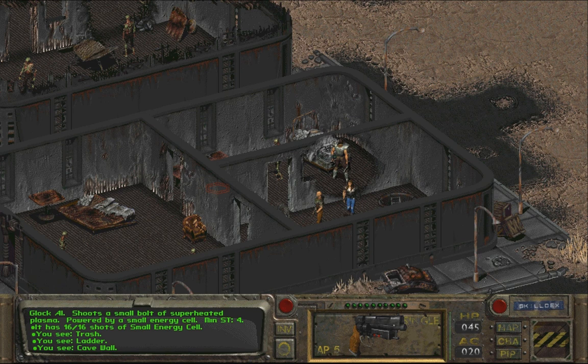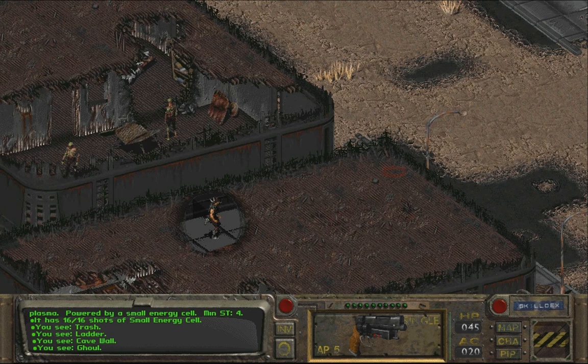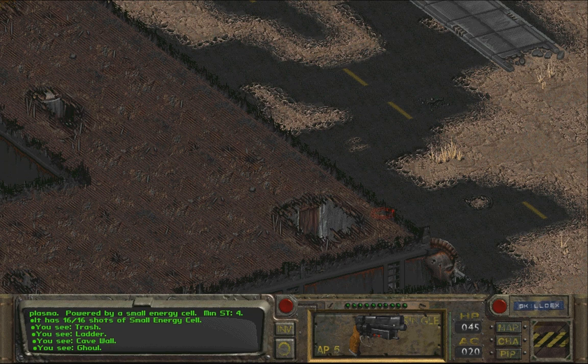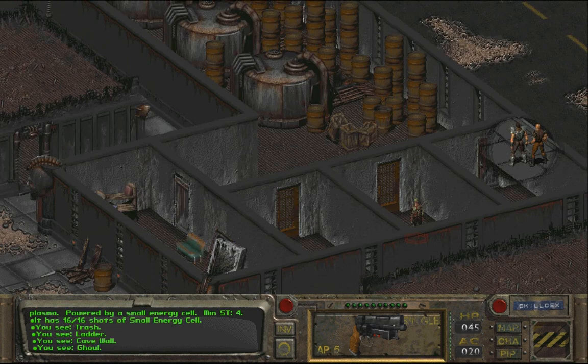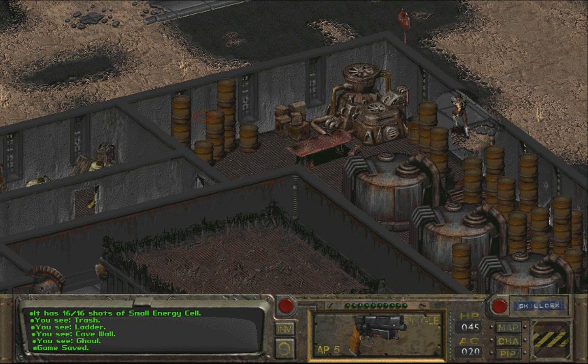If I talk to one of these guys they'll probably attack me. Nothing here. Damn it. So you gotta be careful here - this is the watershed and a prison apparently. And the only way to get there is through those mutants. Let me save first. Let's go talk to them.